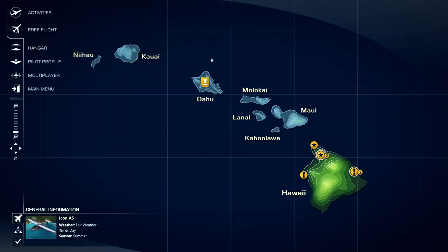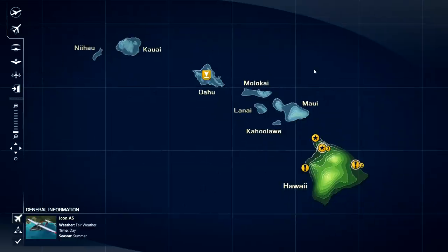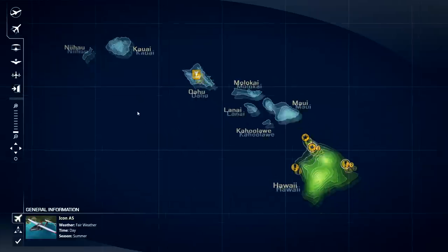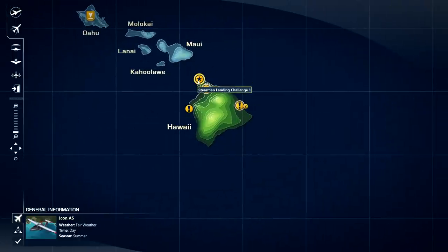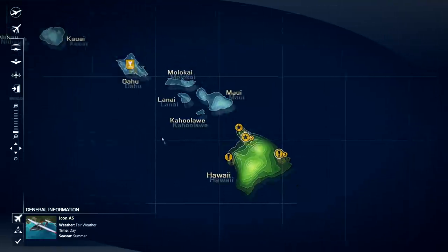This is the area we have in Microsoft Flight so far. You can get a world view, but it's pointless since this is the only area that's supported. This is, of course, Hawaii. You'll see there's a color differentiation between blue and green — the green is what I have and the blue is what is DLC for, I believe, 1600 Microsoft points or 16 US dollars. I own the other islands on my other account, but I created this account to show you what you get just out of the box.